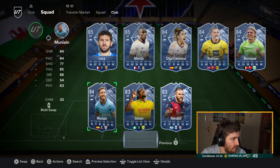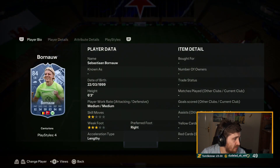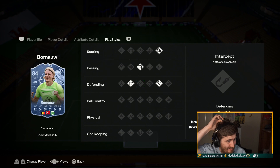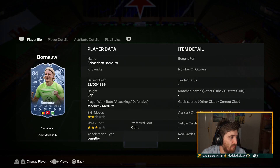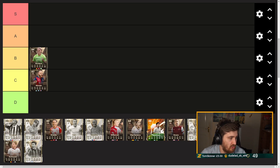Aborno - six-foot center back, 82 pace, that's pretty good. The play styles are a bit meh - no Aerial, no Bruiser, no Jockey, Anticipator, Intercept, Long Balls good. Very quick though, defending solid, jumping decent - without Aerial at six-three you'll still be fine. I'm going to put him B tier. Not the most OP play styles, not the best defending stats, but some pretty good stats in general.